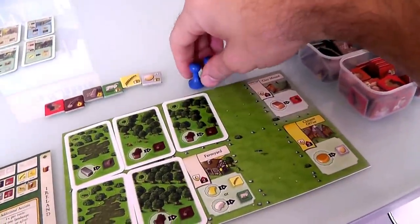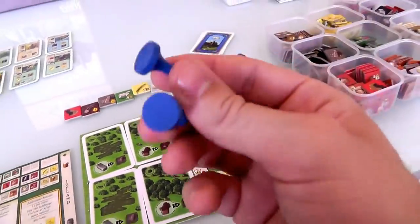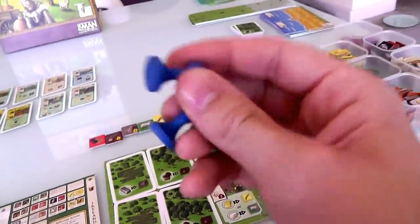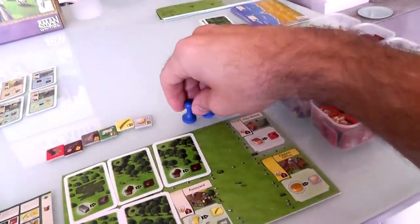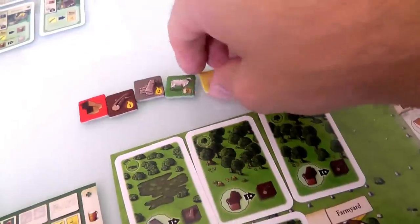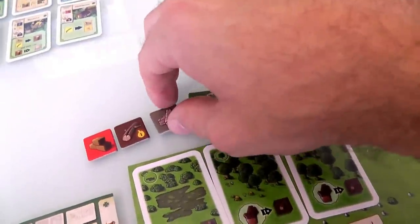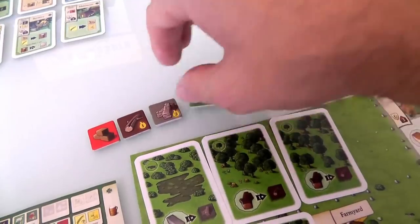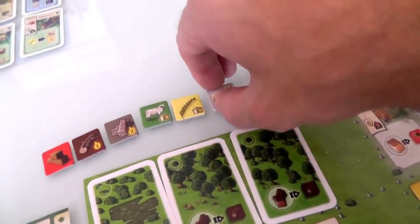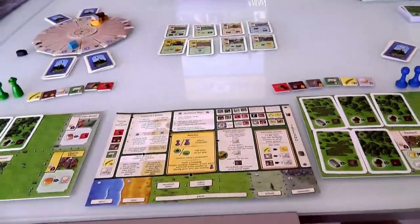In my cloister I've got an office where I can generate money. Nearby is a clay mound where I can generate some clay, and not too far away there's a farmyard where I can generate either wheat or sheep. We each start the game with three workers: a prior and two lay brothers. We also start with one of each of the basic goods: one clay, one wood, one peat, one sheep, one wheat, and one dollar.